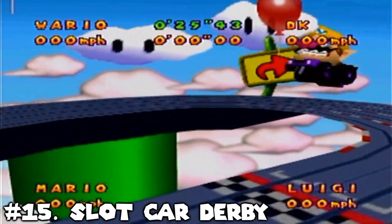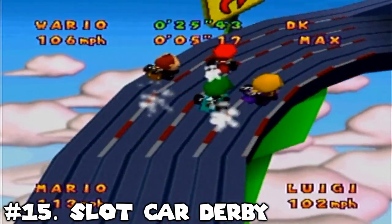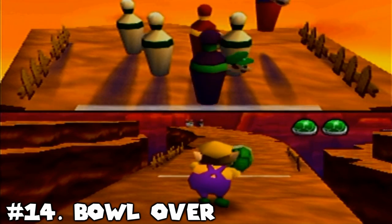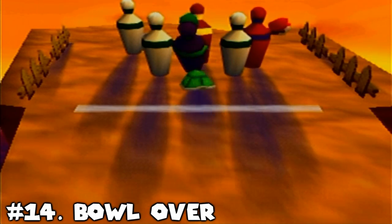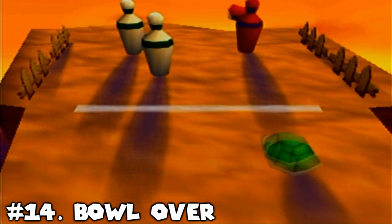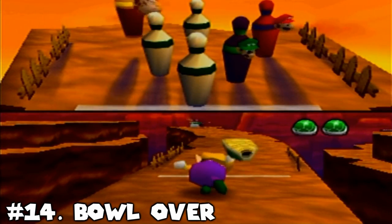Number 15: Slot Car Derby. I told you guys before, I like this minigame and I'm always down for more of it. They didn't really change much, except for the addition of some new courses, but I'm more than fine with that. The courses are also on average a bit longer too, so that does give the players more time to catch up if they spin out, which is always a good thing. Number 14: Bowl Over. This was another Mario Party 1 1v3 minigame that was slightly changed mechanically. The one player gets an additional throw, and they have to knock over all players to win. Otherwise, the team of three wins. Although it's definitely more likely for the single player to win if they knock over two players on the first throw, it's not unheard of for the team of three to split up enough to give themselves a chance as well. So I feel like it's pretty balanced all things considered.